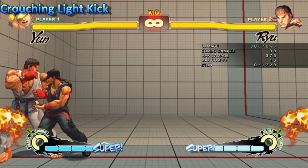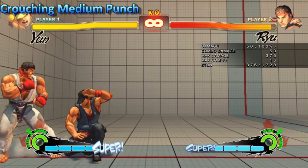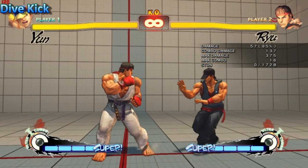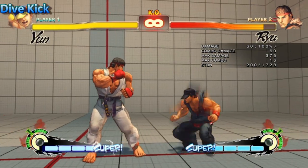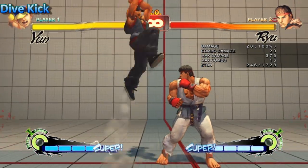The crouching light kick received a nerf to its hurtbox, making it easier to punish. The crouching medium punch received a straight nerf to damage from 60 to 50. The dive kick has a higher height restriction, so you have to perform this at a higher height. It also has 2 more frames of flinch when you land, however it does give your opponent 2 more frames of hit or block stun.